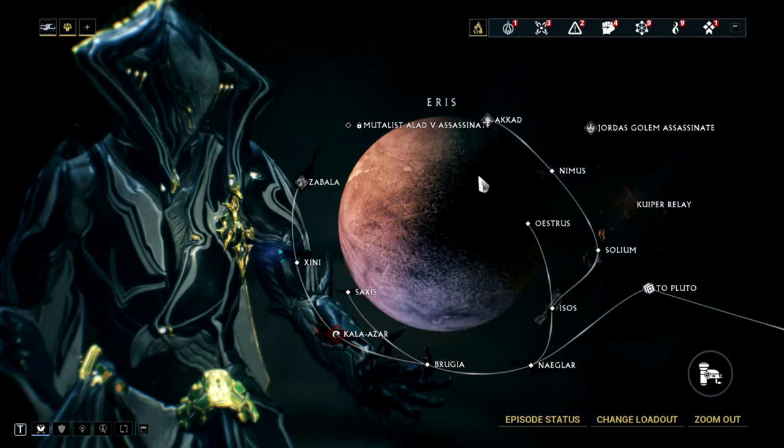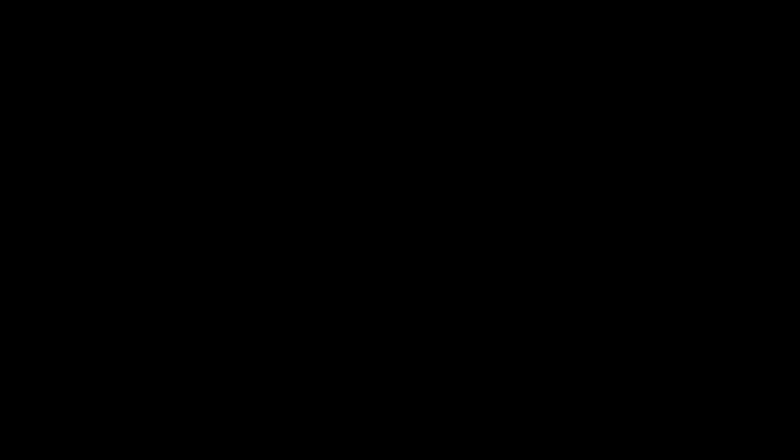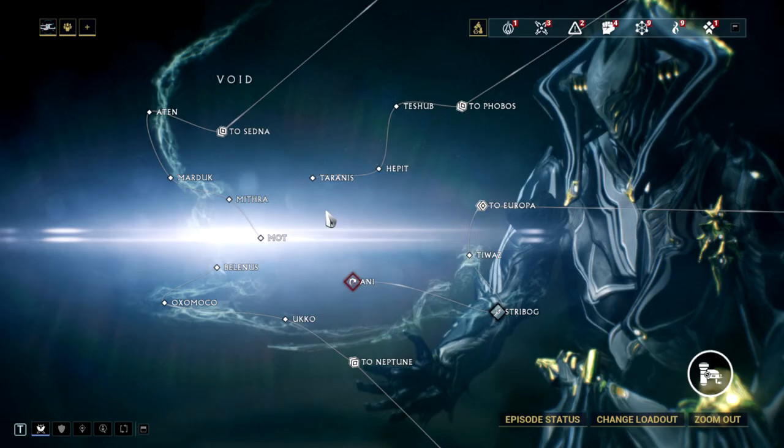If you don't have access yet, either go to recruit chat or the latest dark sector mission on a planet that drops them. You can check the drops by clicking the resource drones button on the bottom right of the star chart interface and hovering the mouse over the drone icon. For Argon Crystals, any mission in the Void is good, but my favorite is Ani — also remember that they decay and disappear from your inventory starting 24 hours after you got them.